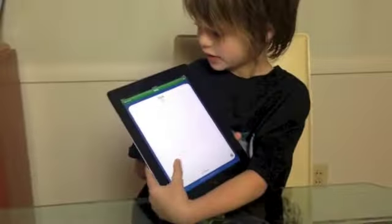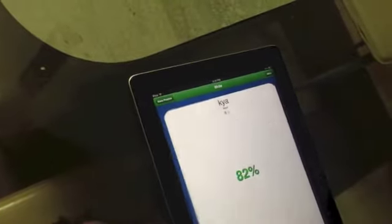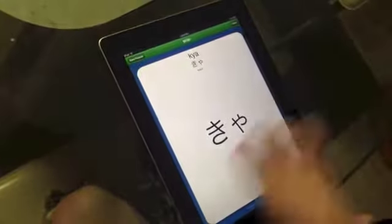We have this app — I hope you can see this — called Kana Practice, where you can write. Can you get a good view of this so I can put it on the table? It's like that. That. That. That's how you write.